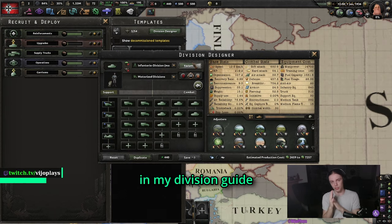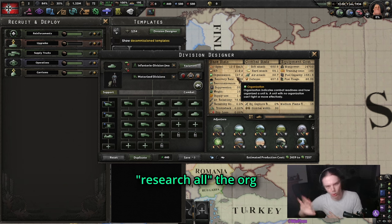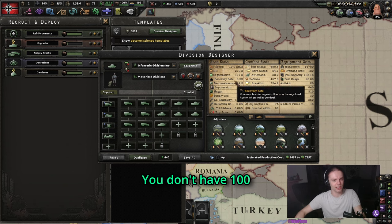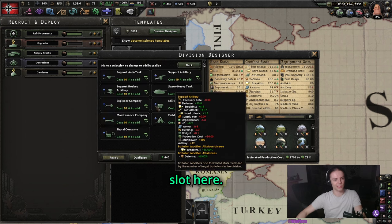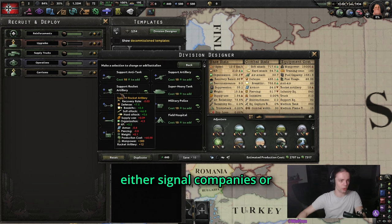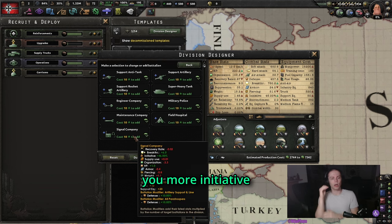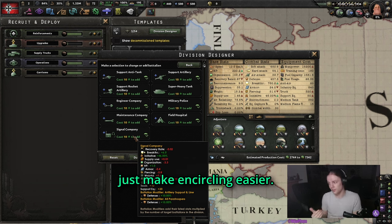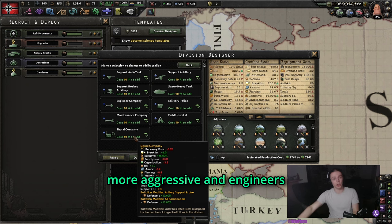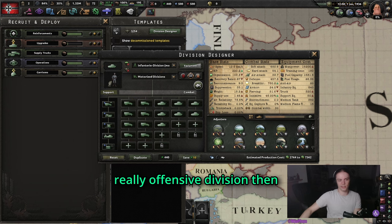In terms of template, I've talked about it in my division guide so I'm not going to go too deep here. The org and stats in general can be messed up — you don't have 100 org with this tank division usually. You have a fifth slot where you can go for either signal companies or engineers. Engineers will give you more defense and speed, whereas signal companies give you more initiative, which means your tanks are going to get into battle faster and make encircling easier. So signal companies are more aggressive and engineers are a bit more defensive — it's mostly a preference thing. If you want a really offensive division, then something like this would be fine.